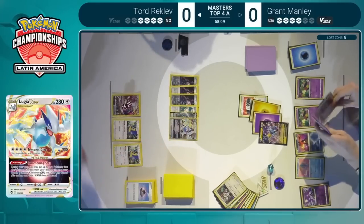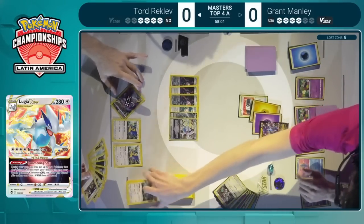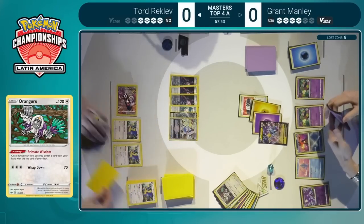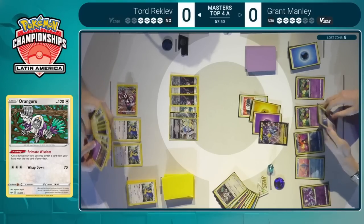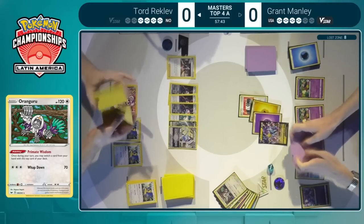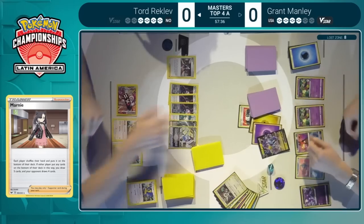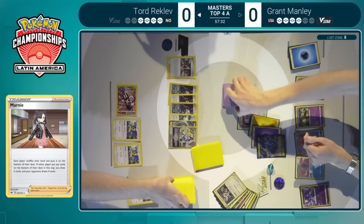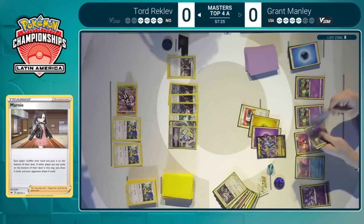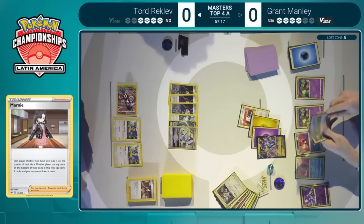He could definitely not afford to give up two more prizes to the Stoutland, and there was nothing to set up at that point for him. Maybe a Gusting play could have been good to trap something in the active, but that's not possible because the Archeops just attaches energies everywhere. Grant doesn't even have any Boss's Orders. We do see the Marnie here from Tord going to fill the hand up to five and leave Grant on a four-card hand. Tord is hoping this is enough to avoid a retaliation on this Lugia.